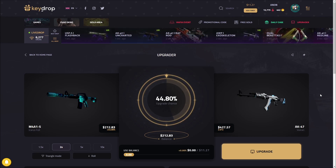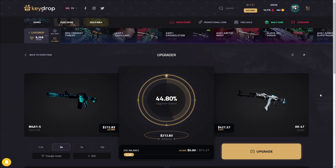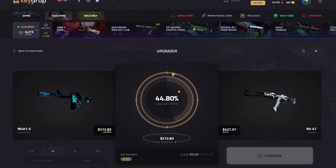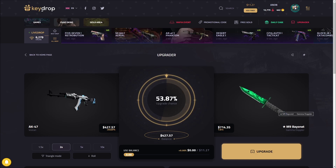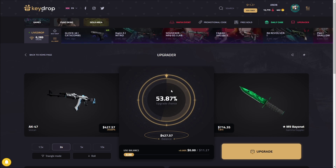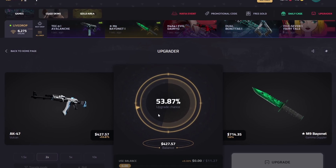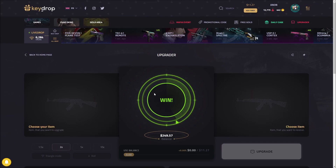We're going to go for this Vulcan now from our Icarus Fell. If we hit three in a row, we're another D-Lore — two Dragon Lores. Let's just focus on this one. Three, two, one. Come on. Potential — that's going to hit. Nice, another really good ticket, we'll take it. The next upgrade is this nice M9 Gamma Doppler — if we hit this one, we'll be super close to the D-Lore. 7-14, this is a big one. Three, two, one. Nice! 7-14 is now secured.